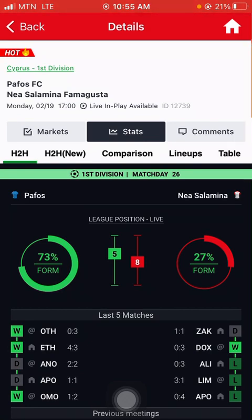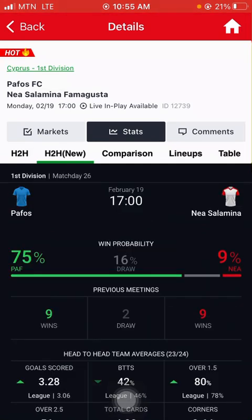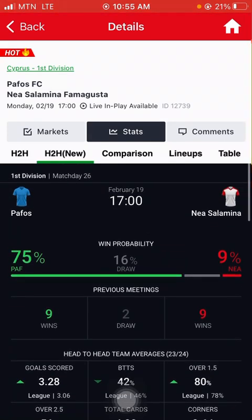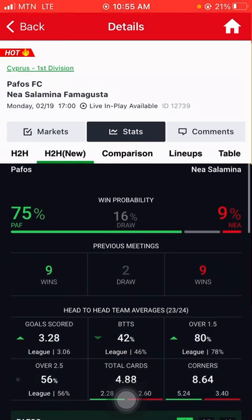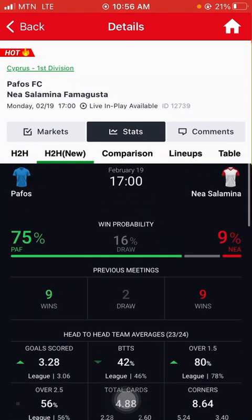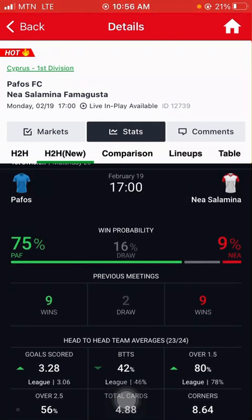If the previous form is more than 60% and the current form is also more than 60%, the strategy fits. Both the previous form and the current form must be above 60%. Here we have 73% for previous form and 75% for current form, meaning the home team is more than likely to win this game today.